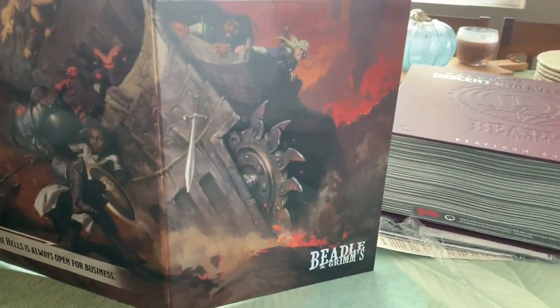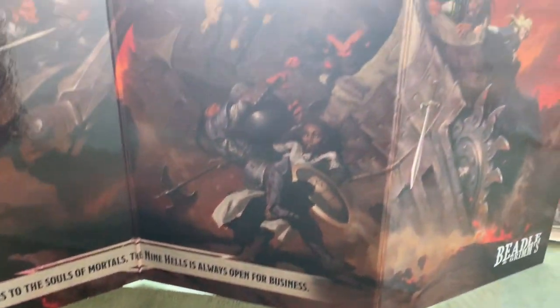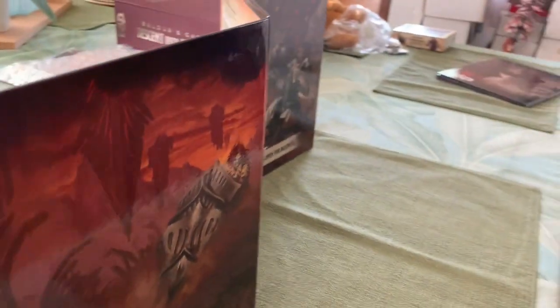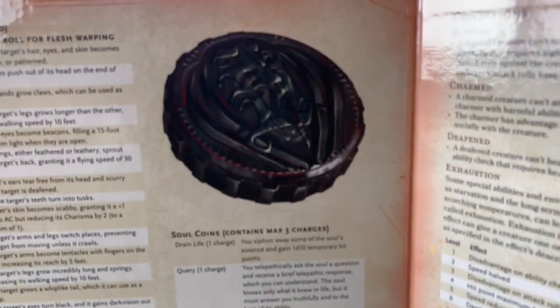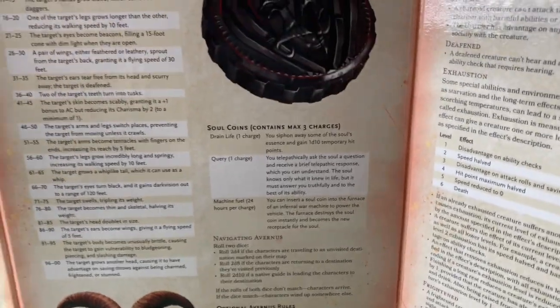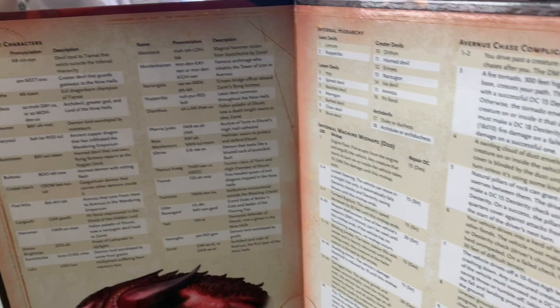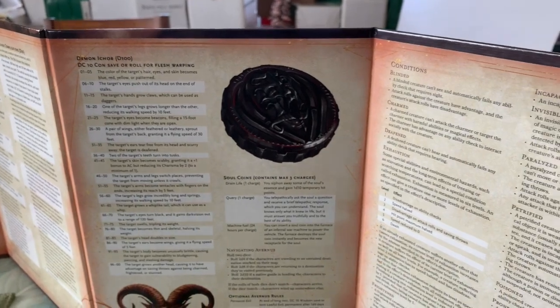And then this is the DM guide for when they go to hell — so, welcome to hell. I like what it says on the bottom: 'When it comes to the souls of mortals, the nine hells is always open for business.' On the inside you've got information that's relevant to the nine hells, and as I mentioned, there's information here on the soul coin — what they can do with it, the charges, et cetera — and also random roll tables for what's going on in hell. So those are the DM screens and that's pretty much the core of what's included for running the game.